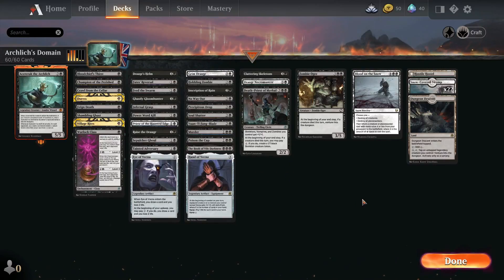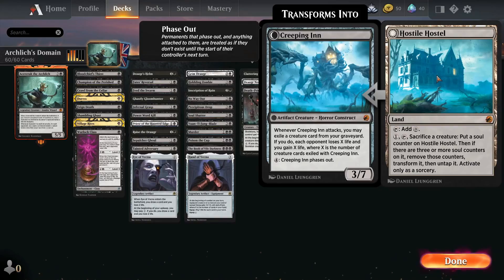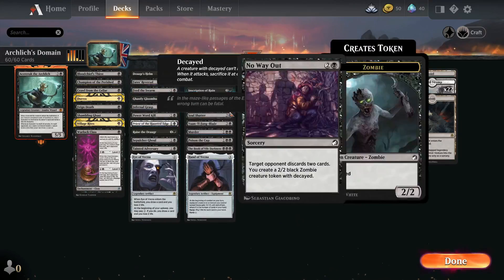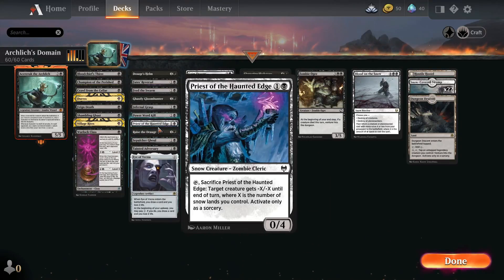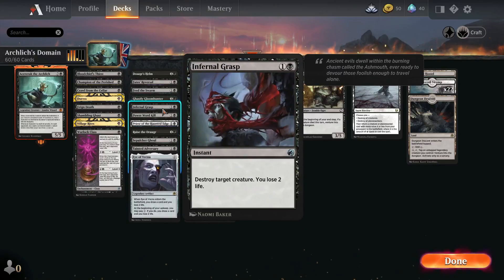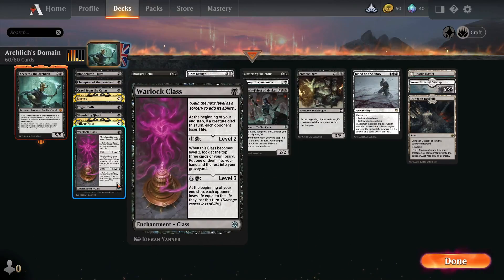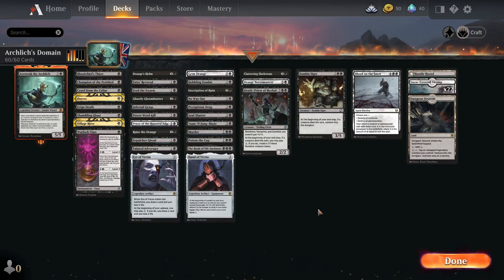The dungeon I'll be using most is the Tomb of Annihilation, because that's the one I need to complete to get Asurak on the field without returning to the hand. Just for a bit of a laugh, because I need an extra lander and I work in hospitality, I included Hostile Hostel. It also allows me to sacrifice a creature and use the benefits of any card that says if you lost a creature this turn. Obviously we've got removal as well. I'm yet to test it out - I was trying to basically build up to get Eye of Vecna, which was a bit of a grind. I wanted to get this video out two days ago, but anyway let's just get straight on with the games.